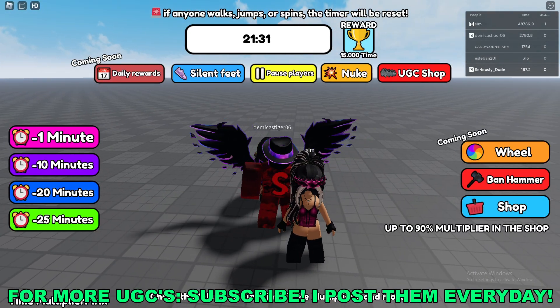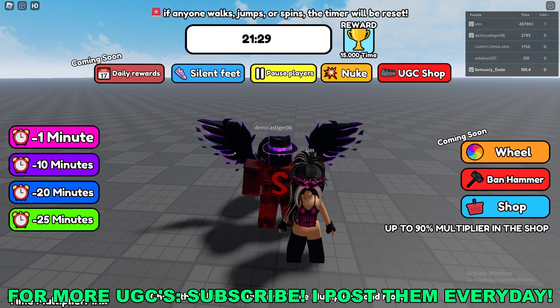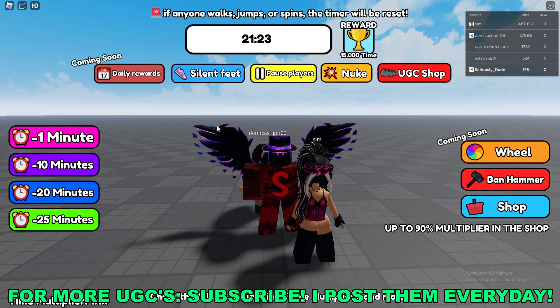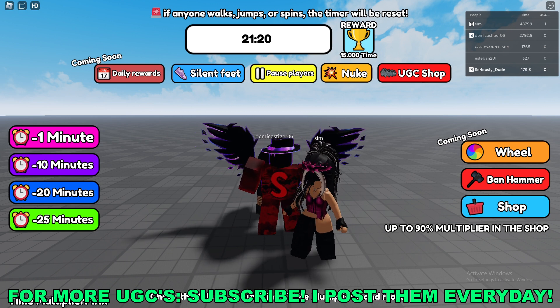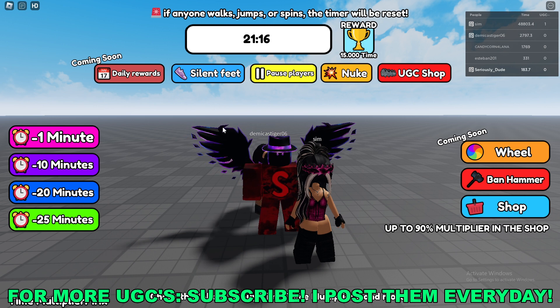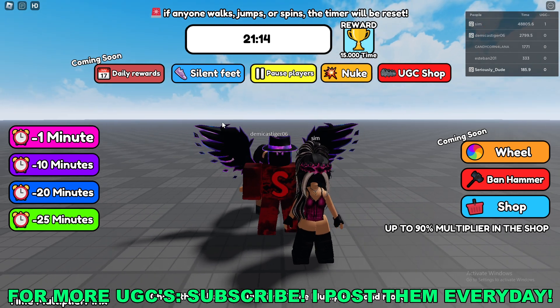What's going on guys, it's Sushdude here. Today we're going over how to get the Bubblegum Pink Astro Star Crown free limited UGC item in Roblox. The first thing you'll do is join a Roblox game called UGC Pause — I have the game link down in the description below.